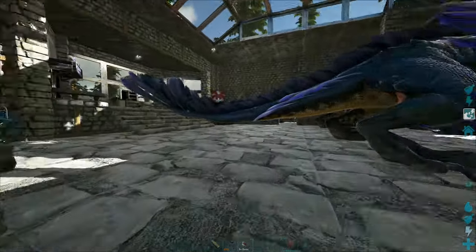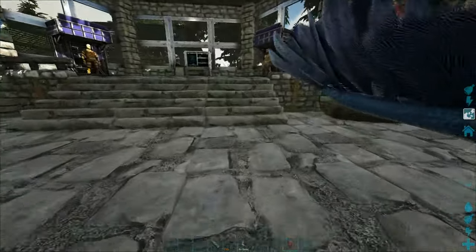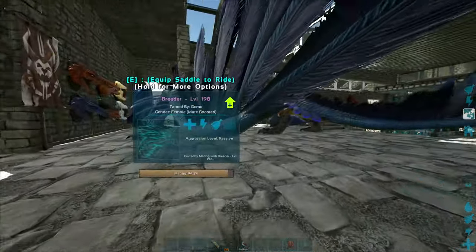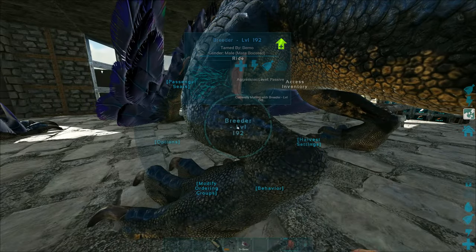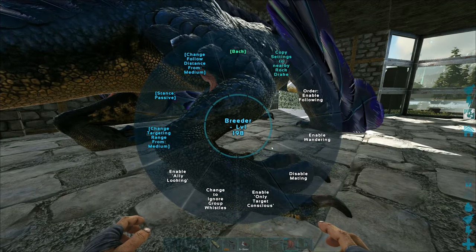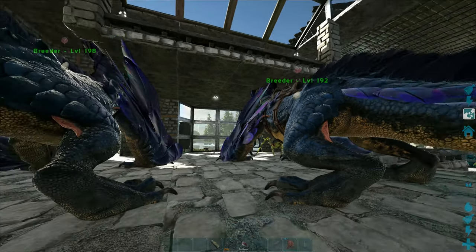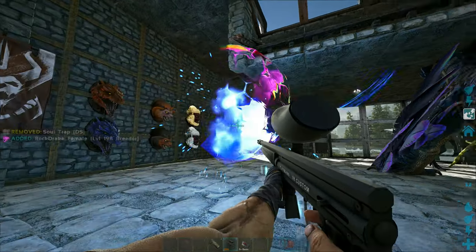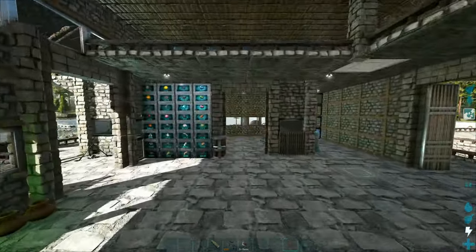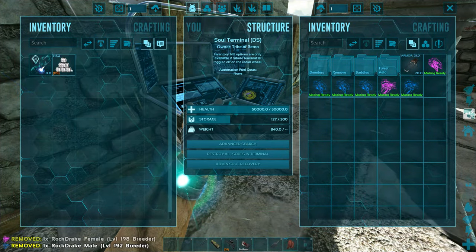Don't mind the Rock Drakes. I kind of left the other one on Aberration. Do we have an egg from you guys yet? We do. Let's go ahead and turn off mating on these guys. I left the other one and I was not about to jump back over there just to grab our Rock Drake. So we need one of these, and I don't want to take one of the breeders out — I know what's going to happen, it's going to get killed. Let's put these guys back in here, get that little one raised up real quick, and go ahead and make the saddle.